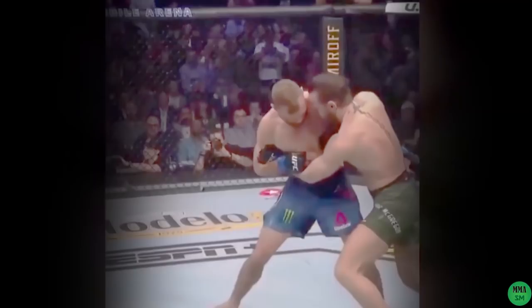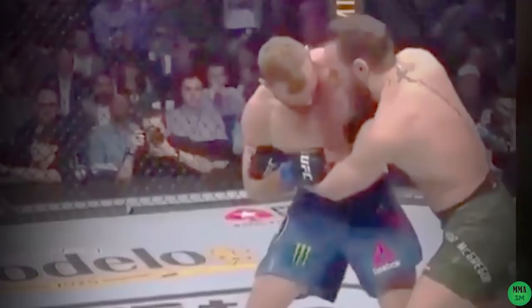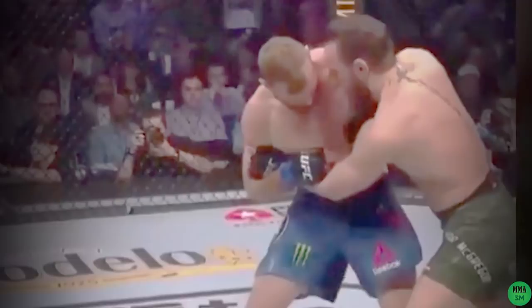Cowboy pushes him backwards. Conor stops, plants his feet, and launches his left side towards Cowboy's face. Helped by the bicep control, Conor is able to jump into the shoulder strikes while using Cowboy's forward momentum to maximize the impact. Cowboy wants to be close to Conor — every time there's separation between his head and McGregor, he wants to close the gap immediately, and that makes him run into some of the most damaging shoulders we have ever seen in the UFC.